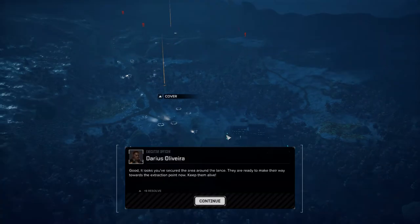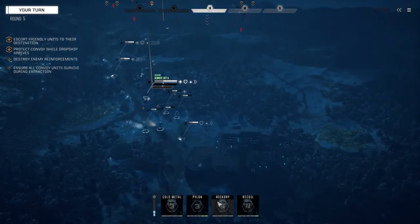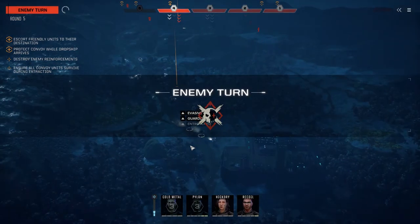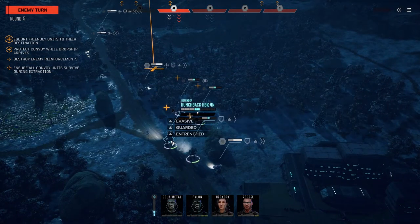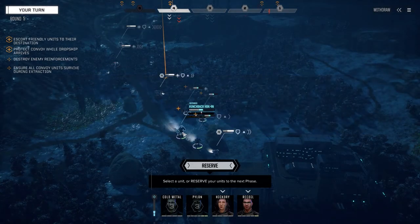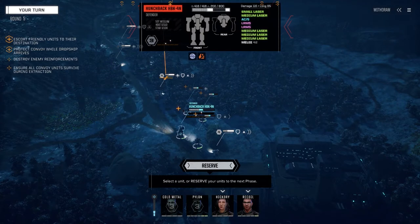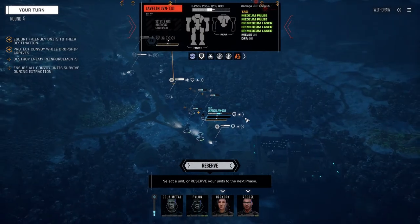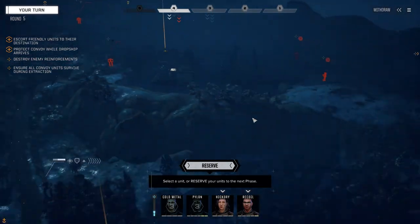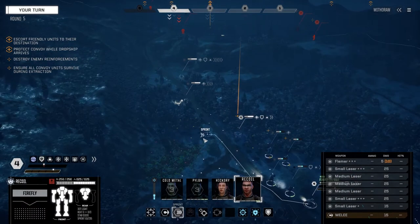Here we go — it is mechs. There's our initial contacts: Javelin, Hunchback, Phoenix Hawk, Phoenix Hawk. They don't have very much armor — yeah, enough to take a few hits. Okay, they've started back farther. We're going to reserve. Let's get Recoil sprinting up here — I want to get these guys moving forward.